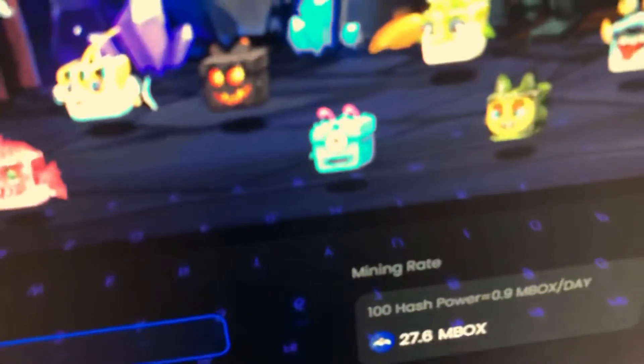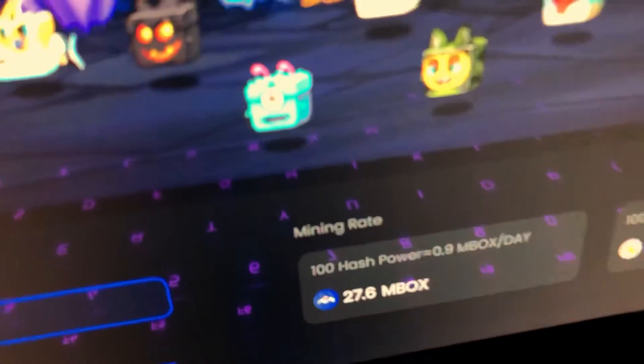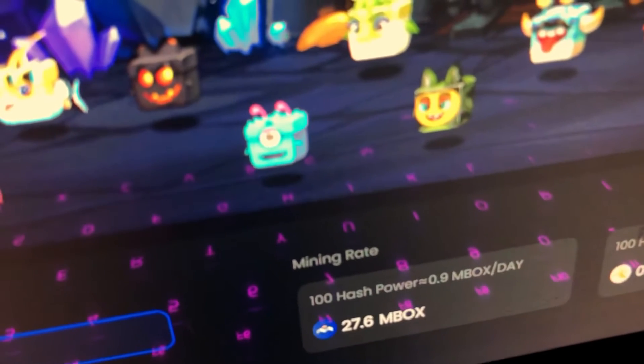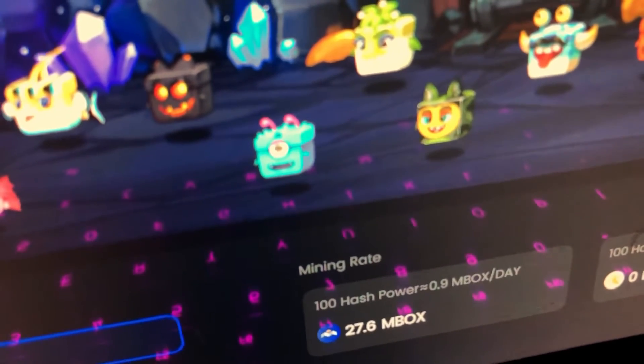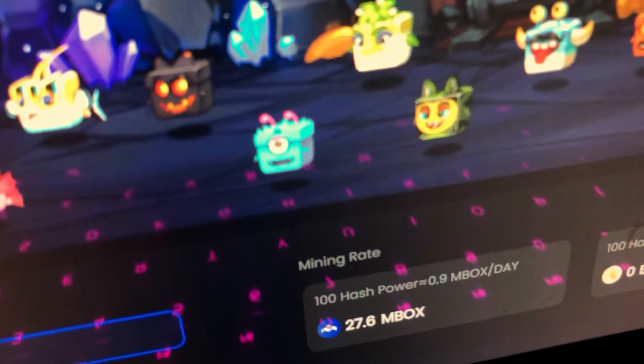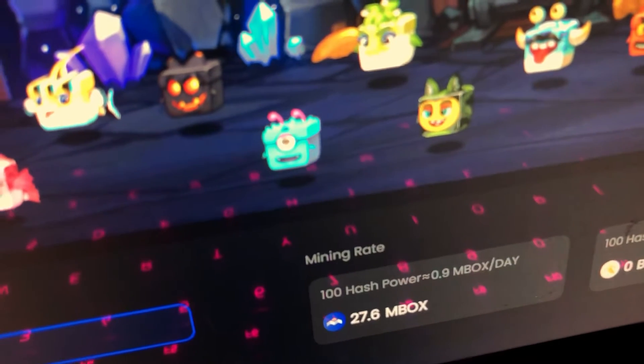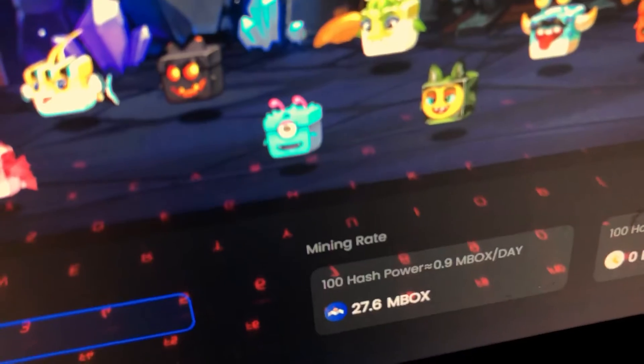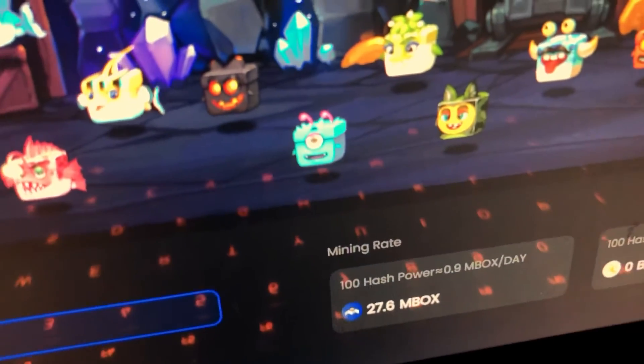That hash power is shown here — every 100 hash power gives me 0.9 Mobox. So I have 360 hash power, which gives me 9.9 times 3.6, and that will earn me that amount every single day.